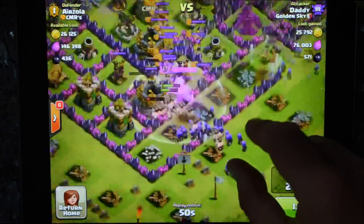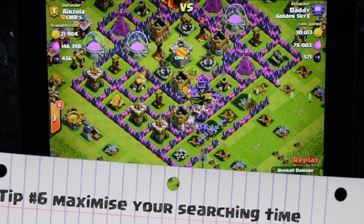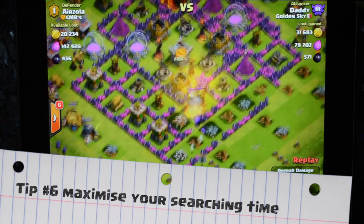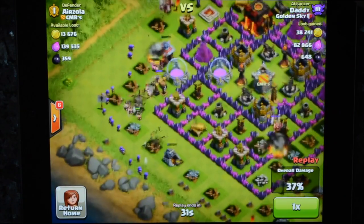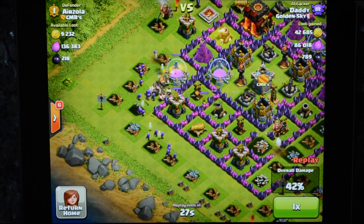On the area of efficiency, you want to be out there raiding as much as you possibly can. You can't raid while you're sitting with no troops, so the more you're hitting next, the more efficient you're going to be. That's why barbarians, archers, and minions tend to be most efficient — the more times you press next, the more chance you've got of finding those big collector bases that we all love.